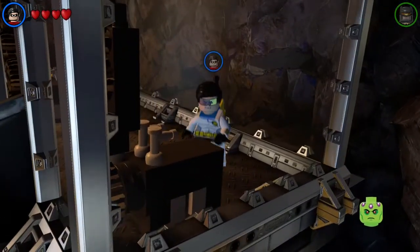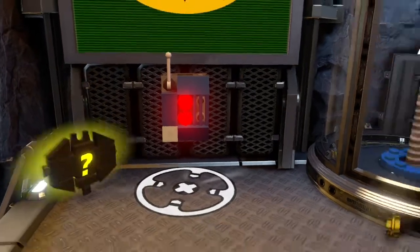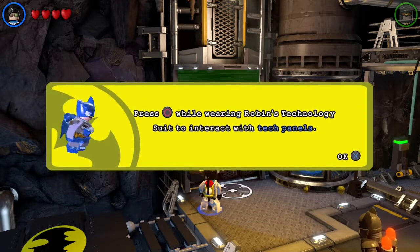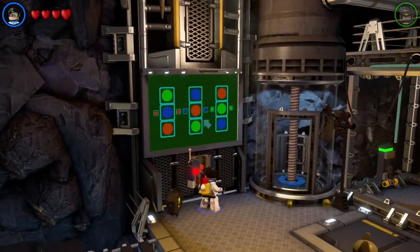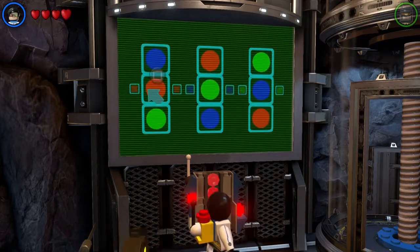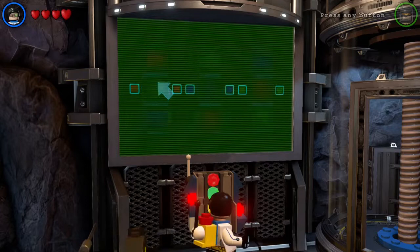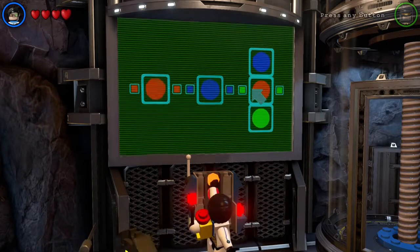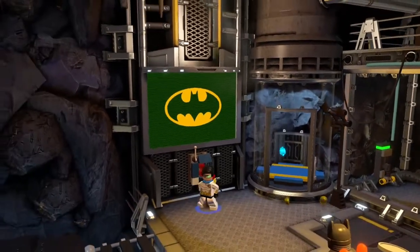I've got a new techno suit. Looking fancy. That's probably how I'm gonna deactivate that thing. Press circle while wearing Robin's technology suit to interact with tech panels. I guess I'm supposed to stop it. Blue. Green. It didn't stop. There we go - I did it. Nice. It just activated the lift.